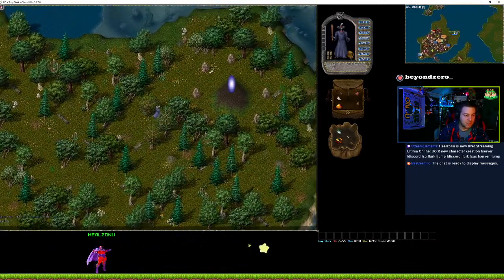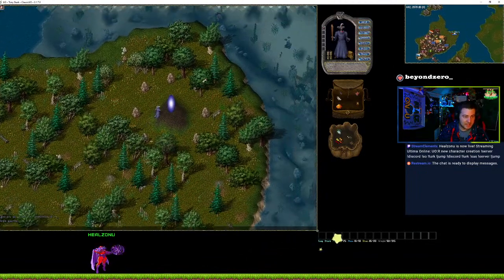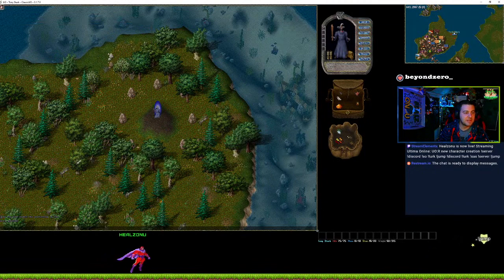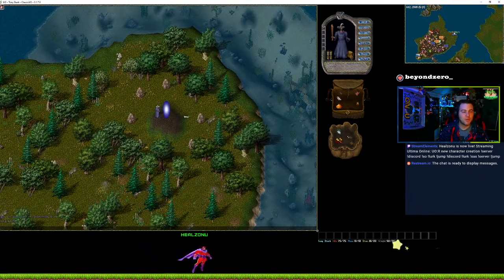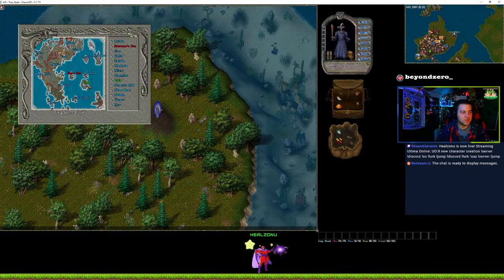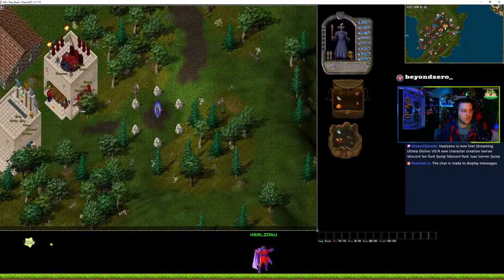Now we're going to make our way to Oklo just so you guys can see the new player dungeon and stuff like that. By using the moon gate north of town, we can pretty much get to anywhere in the open world. We're going to choose Oklo because that's where most new players will and should start off.